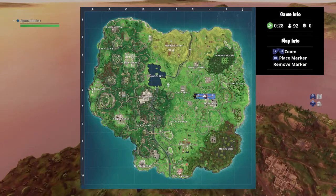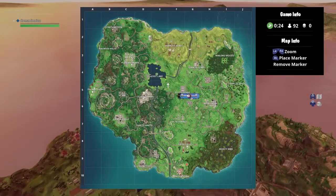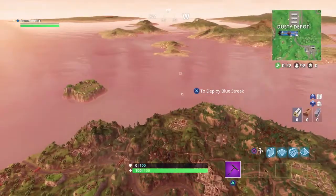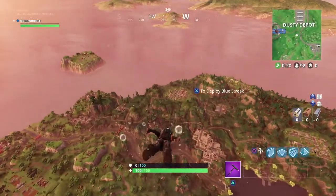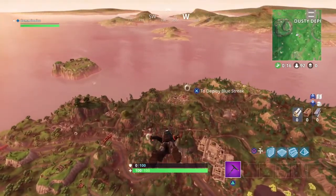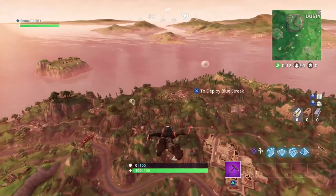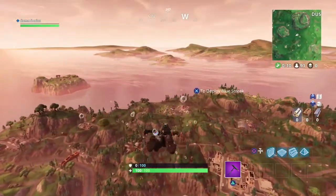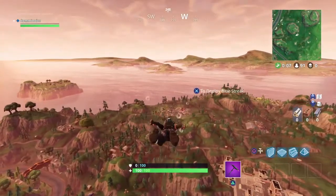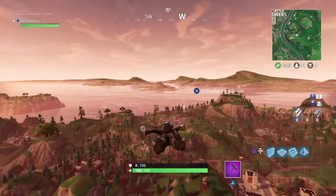What's going on guys, welcome back to another video. Epic Games has added a new item into Fortnite, as they do every week. This new item is called the Port-a-Fort. Basically what this thing does is you just throw it down and it builds you a big instant base, so you don't have to worry about getting materials — I don't even think you need materials to use it.